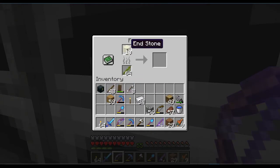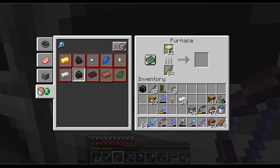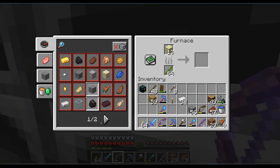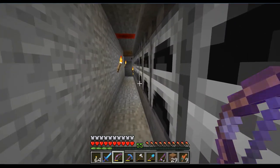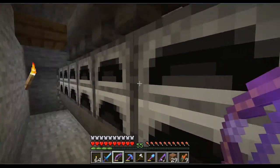But how do we get end bricks? Oh — I thought we could get end bricks by smelting end stone. Apparently not. Okay. You learn something every day.